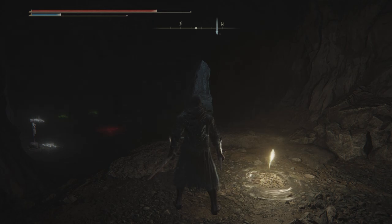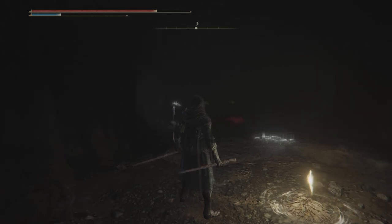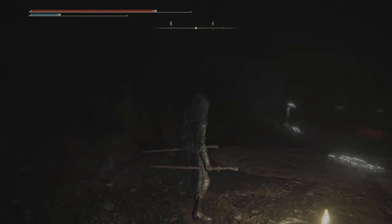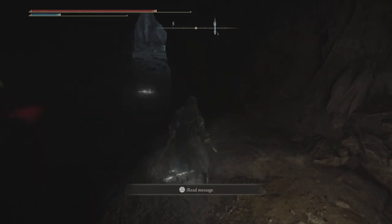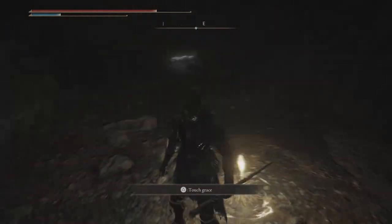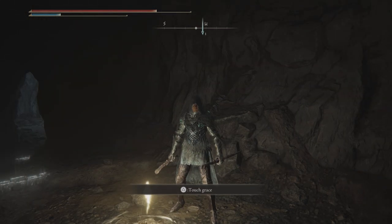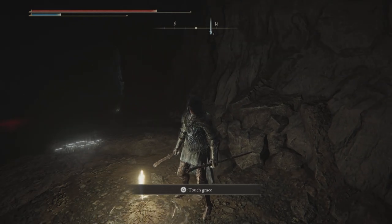Hey there, fellow Tarnished. Welcome back to the playthrough of Elden Ring with me, Stubbs the Wizard, your host — usually with the most. We are playing through as a stealth wizard. This is Lord Greymirror. He is a Baron of the Blue Hills and a leader of the Rift Lords, which none of that particularly will matter to anybody — that's part of the lore.